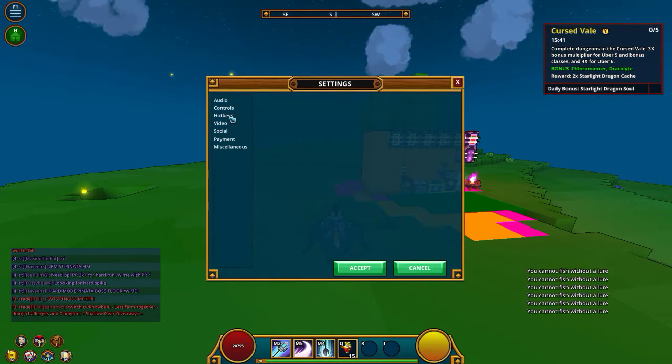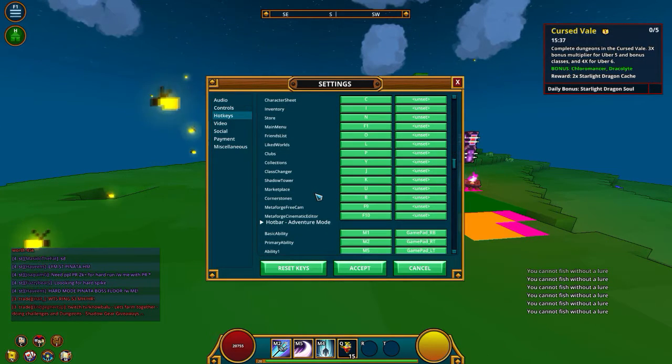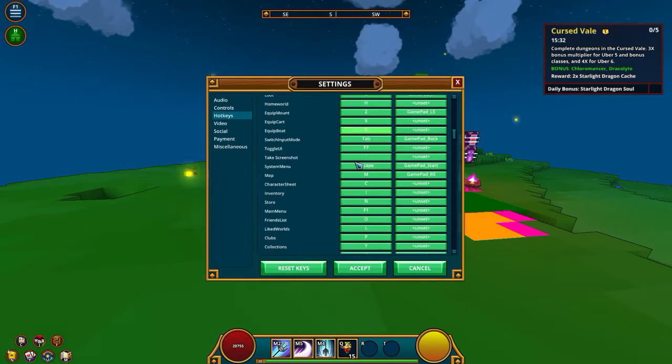I don't really know why they set it that way — it's a little bit confusing with F being for fishing. But yeah, enough with the main key layout.